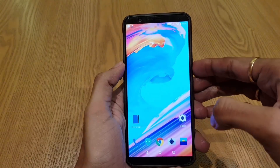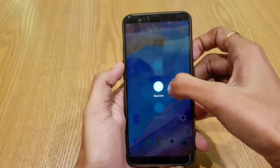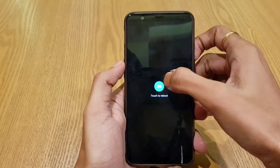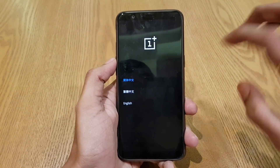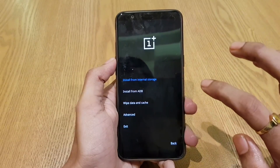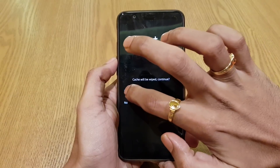Let's boot our device into developer mode and then recovery mode. Here I will select English, then go to 'Wipe Data and Cache', select 'Wipe Cache', and confirm yes.